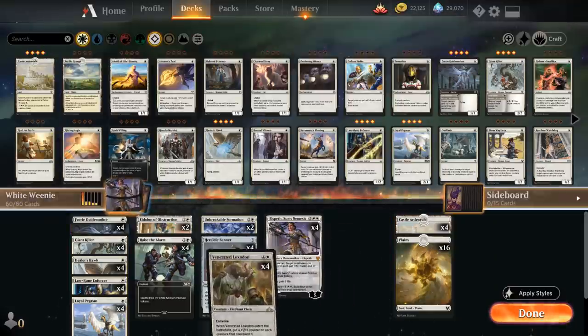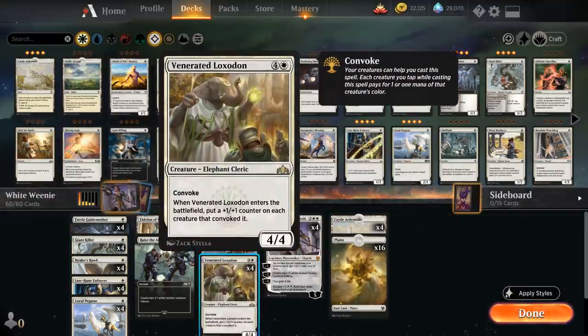How do we leverage that early board presence? Venerated Loxodon is a good way to do it — 5 mana for a 4/4 creature with Convoke, saying when the Loxodon enters the battlefield, put a +1/+1 counter on each creature that Convoked it. So we can tap any number of creatures we control to help pay for the Loxodon's mana cost, and very often in this deck we can tap 4 or 5 creatures to essentially play it for free, giving all our creatures a +1/+1 counter.